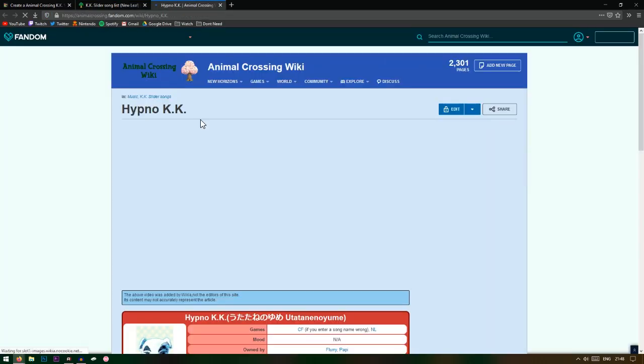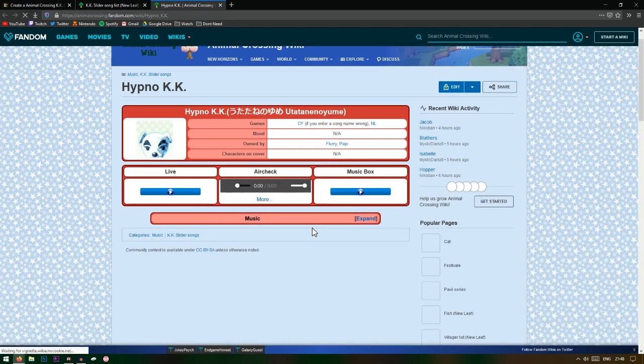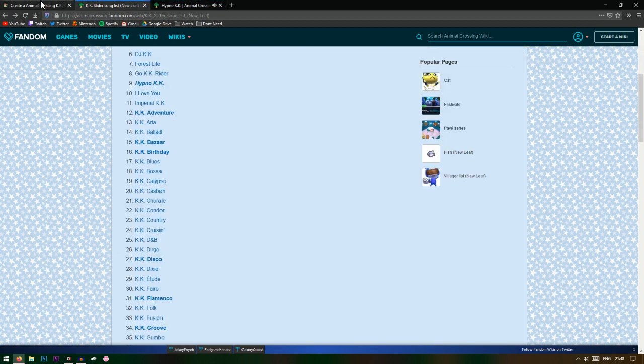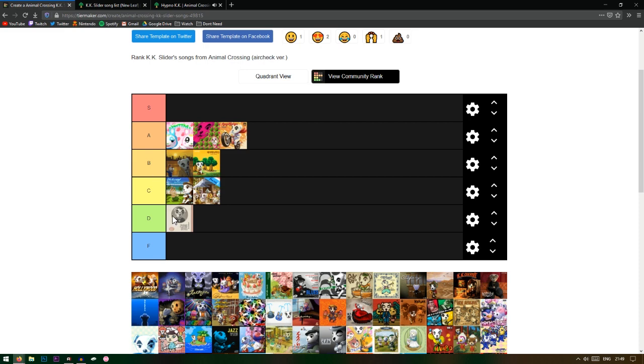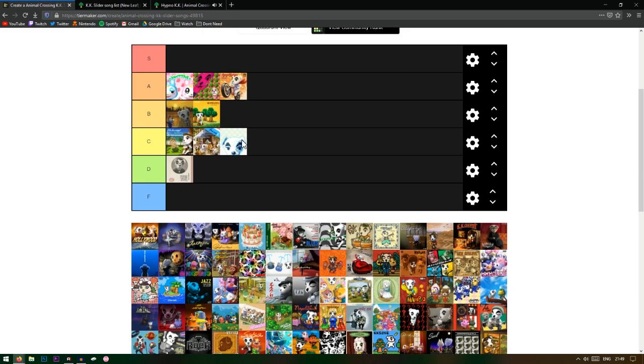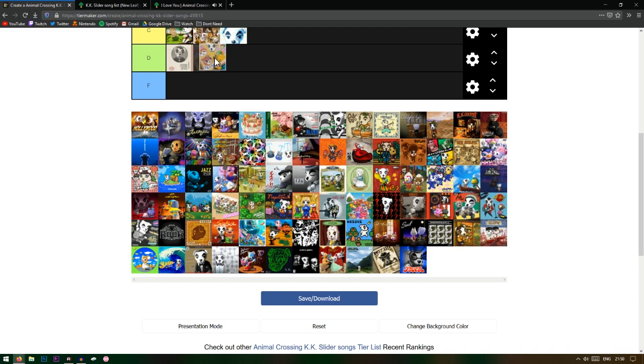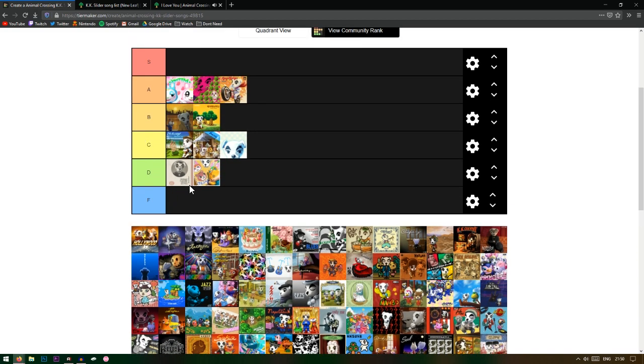Hypno KK — I think I like this one, I know I have it in my music player but I don't think I'm playing it anywhere in my house. This one gets real weird. It's kind of whack but I like it — I'll put it at C. Actually it's gonna have to be D because there's a bunch of flat notes, it's like off key or something. It's really close to being F though.